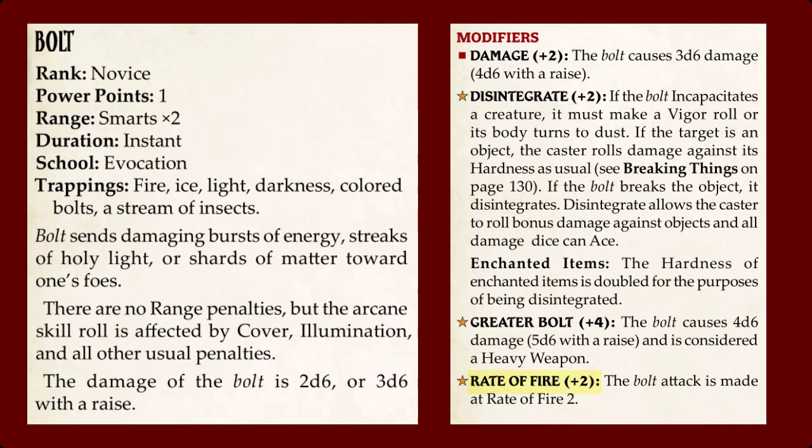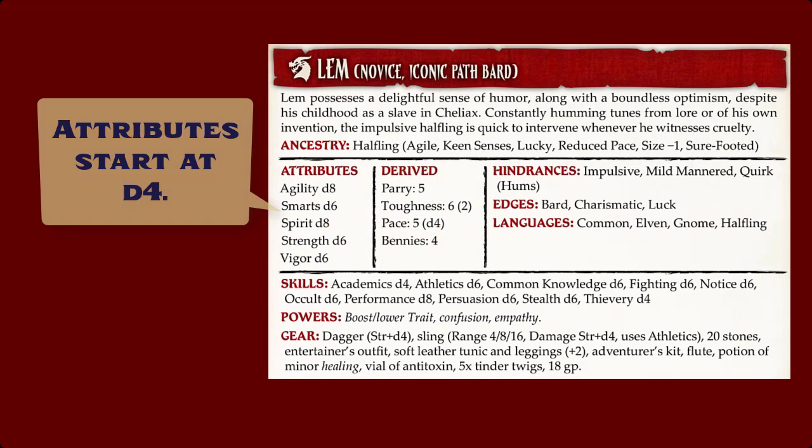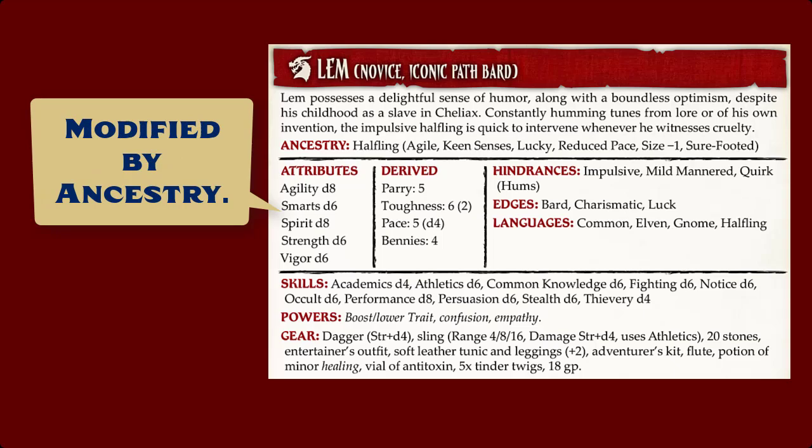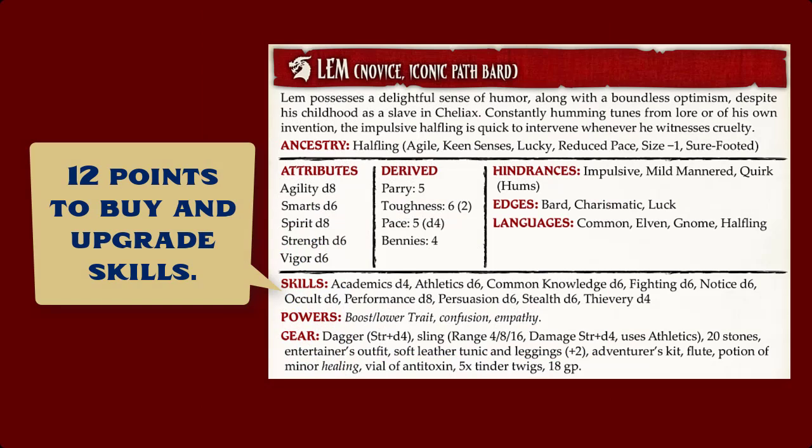Character creation and advancement. Character creation is fairly quick and easy. All attributes start at D4, and the player may spend 5 points, each point increasing the die by one step — one point to move from D4 to D6, another to move from D6 to D8, and so on. The starting D4 is also modified by the character's ancestry, which other systems might refer to as their race or species. For example, dwarves start with a D6 in vigor instead of a D4. Players buy their skills in much the same way, and have 12 points with which to purchase and upgrade their starting skills.